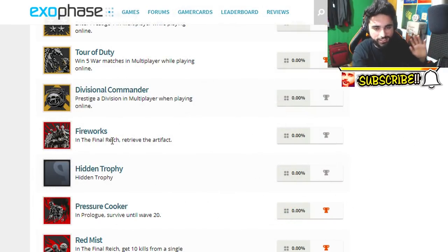The first trophy is called 'Fireworks' and the description says: in The Final Reek, retrieve the artifact. Of course that means that's part of the easter egg, and once we collect that — boom — easter egg solved, and first in the world, you know what I'm saying.